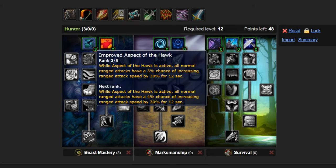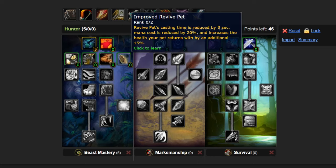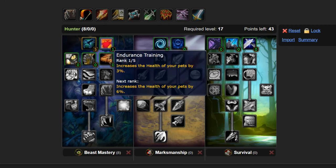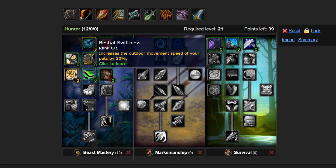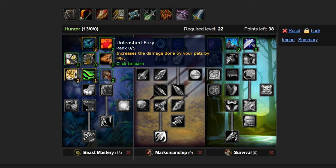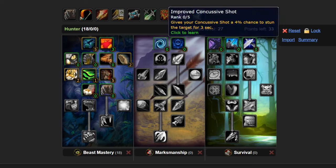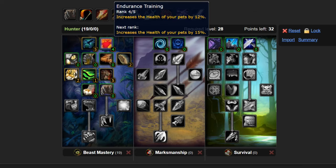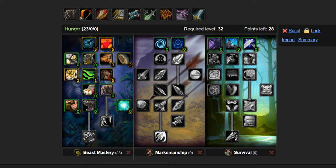Personally, because I'm using a boar until level 32 I don't feel the need to improve his defensives that much, but when I switch over to a cat I do feel the need to increase the pet's defensives more. So what I do is max out Improved Aspect of the Hawk pretty much straight away — it's a slightly riskier build. Then I get Improved Revive Pet, three points in Endurance Training, then Pathfinding — a really key talent for getting around faster — then Bestial Swiftness to get your pet into combat faster, then max out Unleashed Fury. About level 27 you can finish off defensive talents getting Thick Hide and Endurance Training, then you're switching over to a cat.